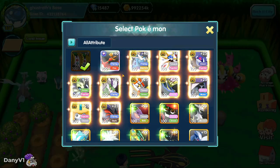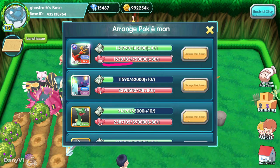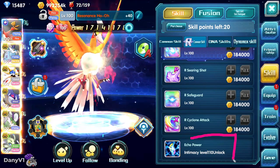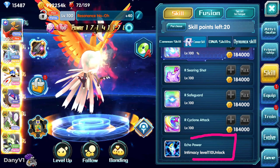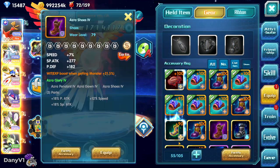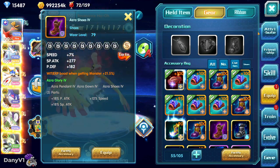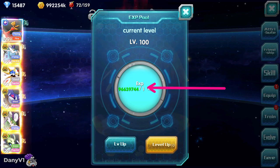As we can see from this Regigigas, the exp is limited and capped. If he leaves Ho-Oh at home, it stacks intimacy, which is what he should be stacking. We put Ho-Oh there and it will keep stacking intimacy. To unlock echo power — the big thing about resonance Pokémon — we need level 110 intimacy. The reason I took out the gears is because I was going to try and find the Azra shoes, which give us an exp bonus.